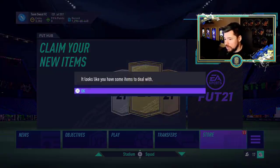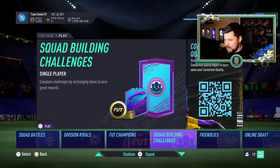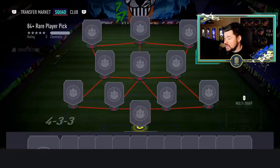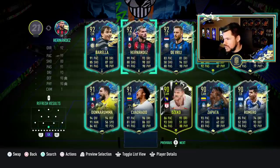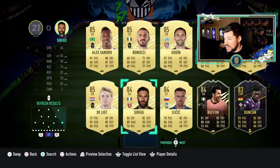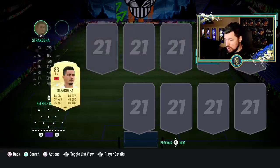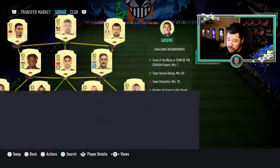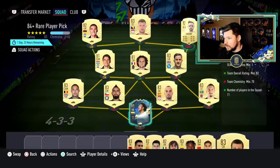We've got some duplicates — Dorado twice, Romero, Chiellini. I'll do the 84-plus player pick for this video and save the guaranteed Serie A for the first-owner Ultimate Team video. Let's pop Cuadrado in. This was only an 83-rated squad, so we can pop in some 83s and 82s. We'll also be able to get rid of some 81s and 82s. I don't know if Zagadoo would have been upgraded straight away — EA typically don't do that immediately.